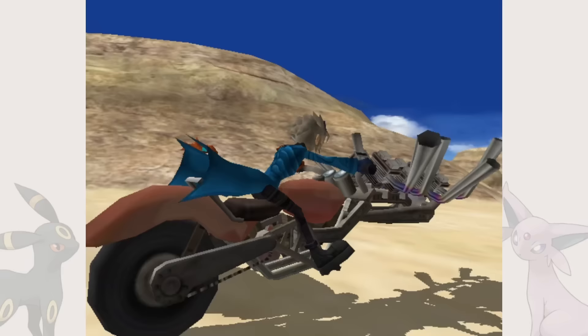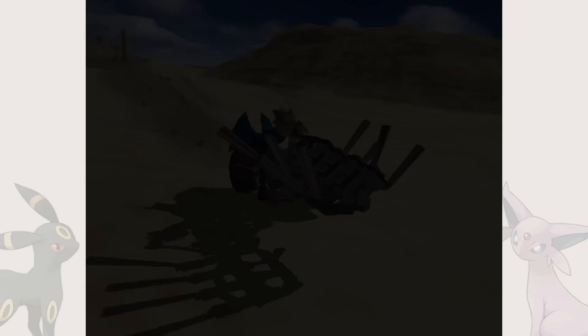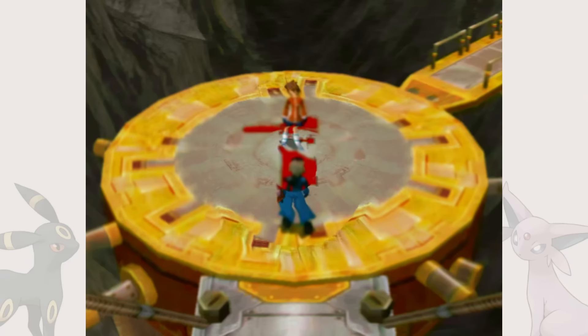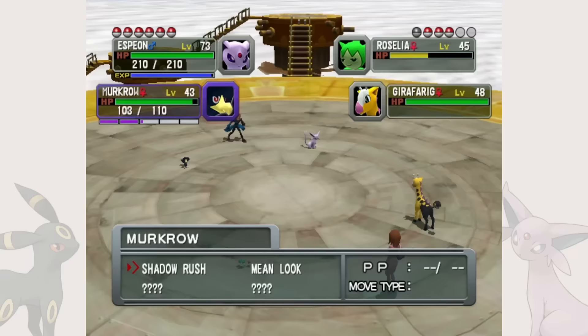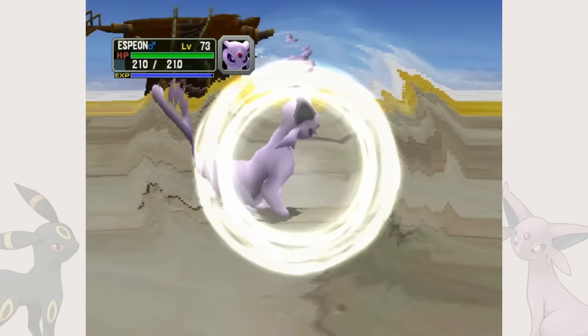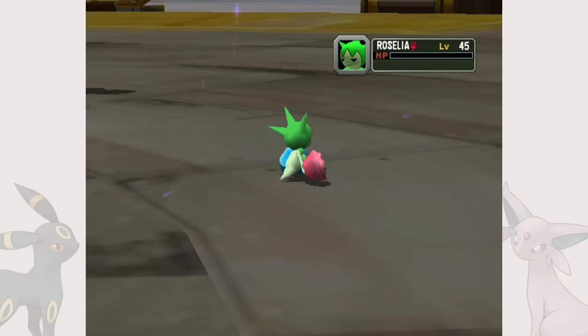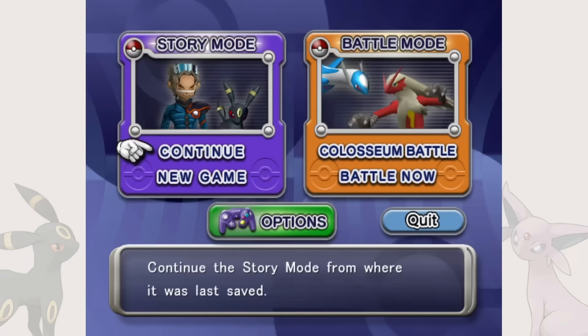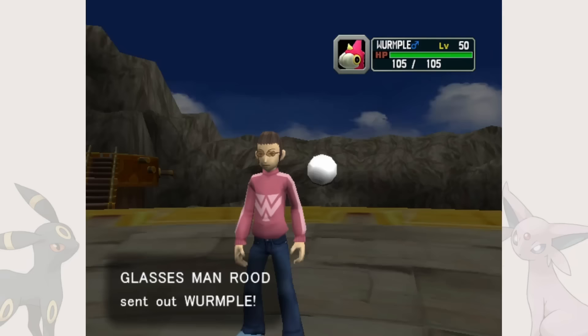At the center of the Region of Ore lies Mount Battle, a huge volcano home to the 100 trainer challenge. This challenge is pretty self-explanatory — we go up the mountain, defeating every one of the 100 trainers on the way. In story mode, this task is easy, since the level of Pokémon encountered is already set, so we can visit during the post-game and completely obliterate every trainer. Battle mode is another story.